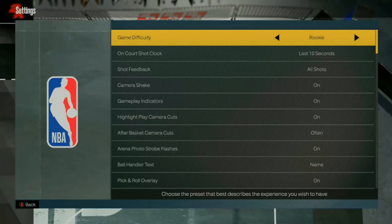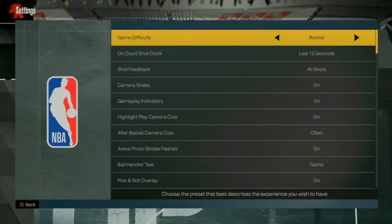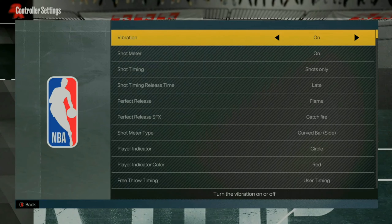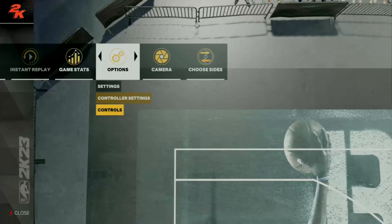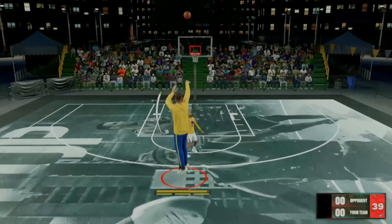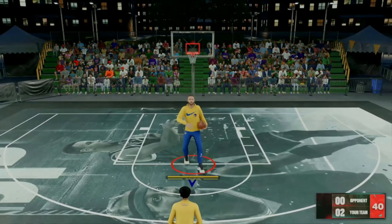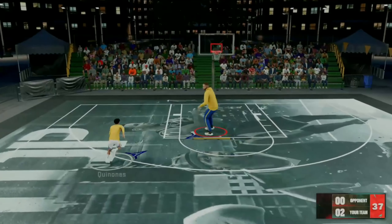Now as far as your settings go, you can put the game difficulty on whatever you would like. You can up the shot clock and really adjust these settings however you would like. But what you wanna do with this VC glitch is make sure that you get through this game as fast as possible, which should be extremely easy. You guys will see that as soon as you get the ball, you should just be able to shoot it and it should green no matter what. On defense, you can either play defense or let the AI score, but you wanna get through this game as fast as possible to get the most VC.